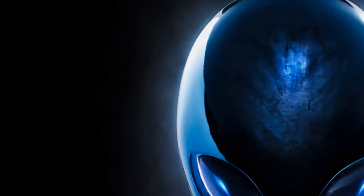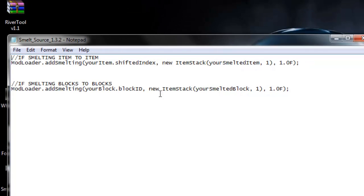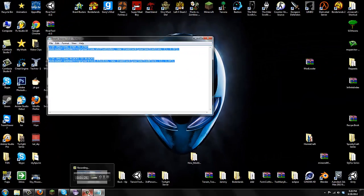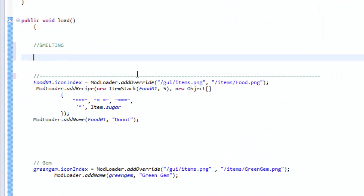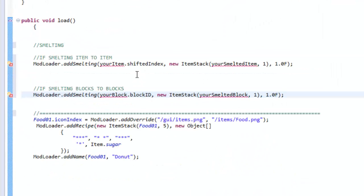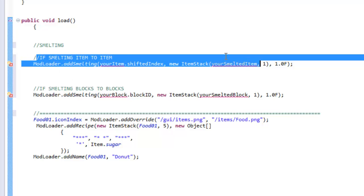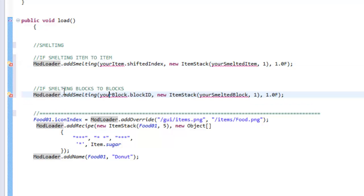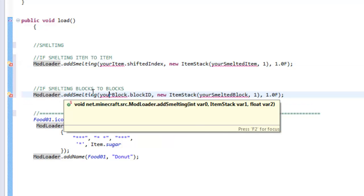In my description I'm going to supply the source code. You just get the source code, highlight and copy all of it from my description, and paste it right into your Eclipse with Ctrl+V. I put two slashes so you can see what these codes mean. The first line of code means smelting item to item, and the second line is smelting blocks to blocks.